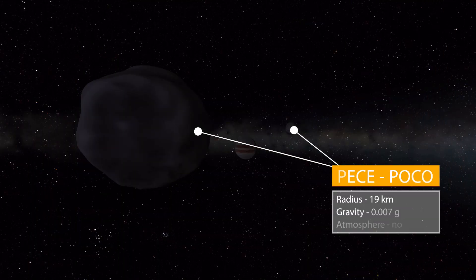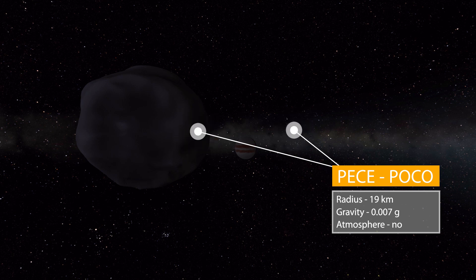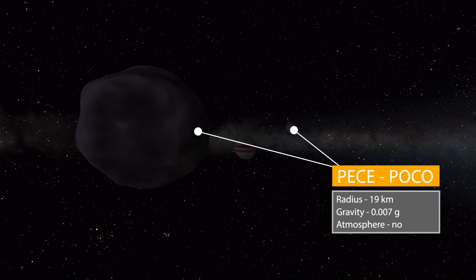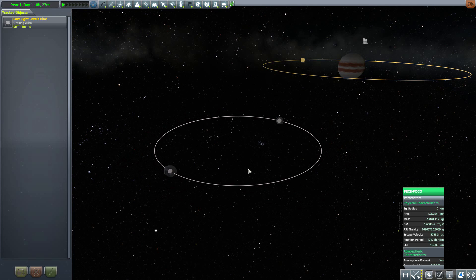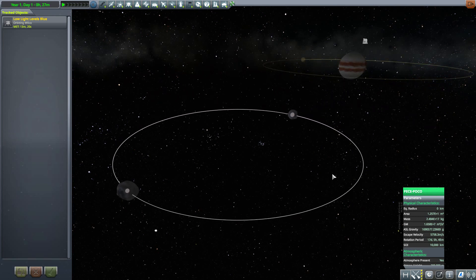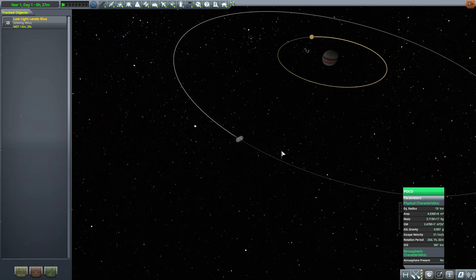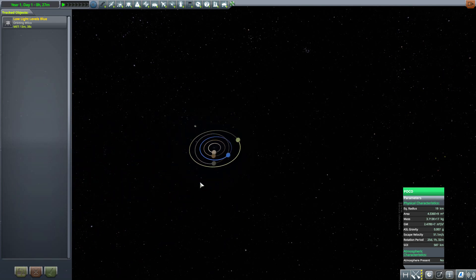The last bodies are technically two moons in one: PC and Poco — I'm not sure how to pronounce those — two asteroids that appear to be orbiting each other while they orbit around Zek. Each of them is identical in stats: 19 kilometers in radius with a gravity of 0.007 g's and no atmosphere. You can see them orbiting each other around their barycenter. So it's two little asteroids orbiting each other, orbiting a gas giant, orbiting a white dwarf, all orbiting the beautiful neutron star Wilco. I love it — a weird little nesting egg of orbits.